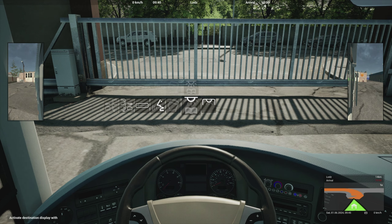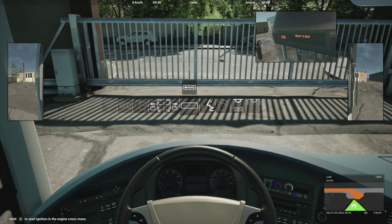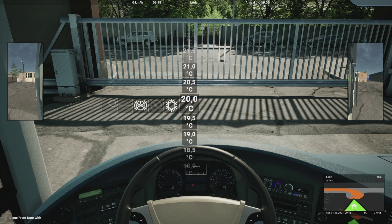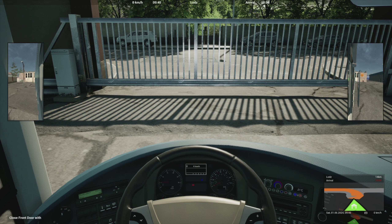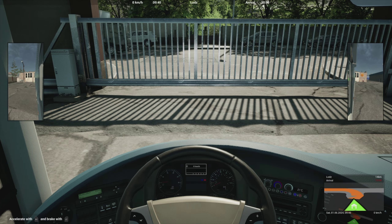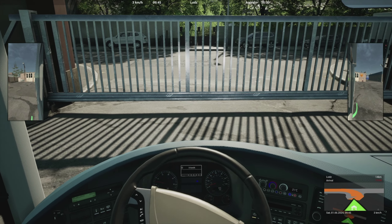Destination display — going to Warsaw, hopefully. Start ignition just here, turn on air conditioning just here, finally 21 degrees as usual, close the front door. What's next? The foot brake, shift up the gear, release the parking brake, we can go in a minute and then accelerate.